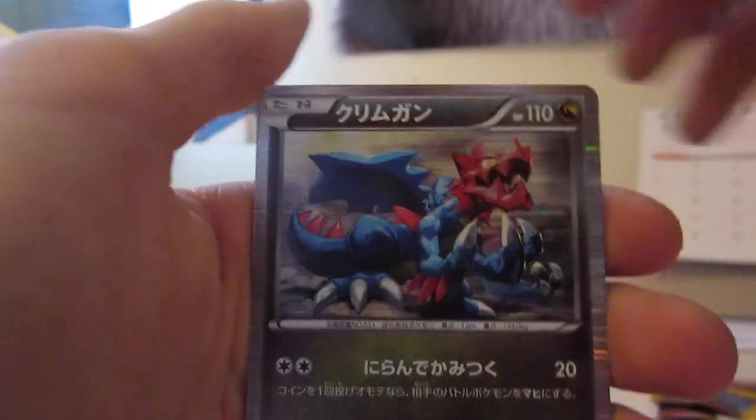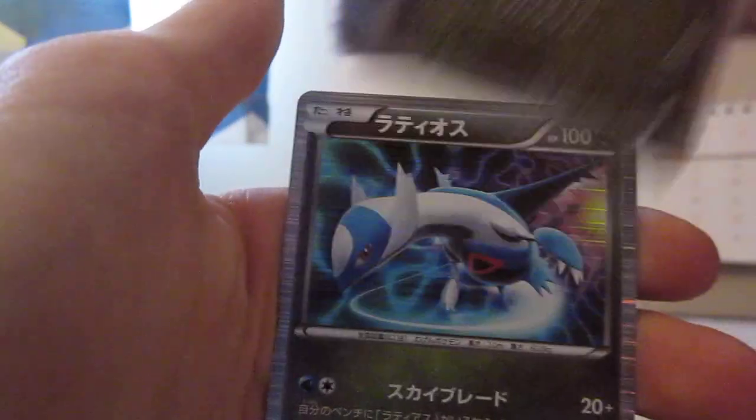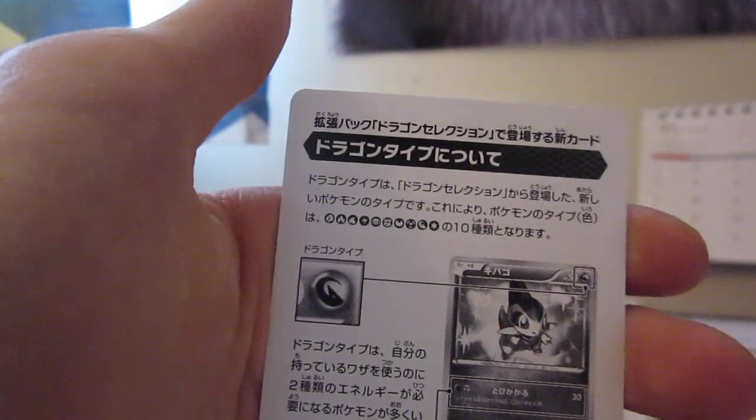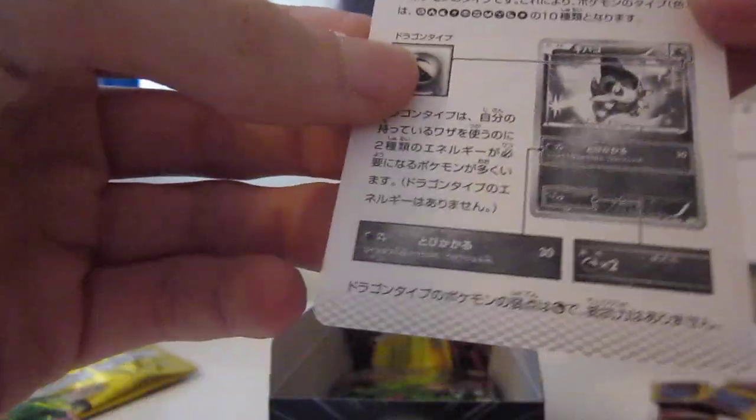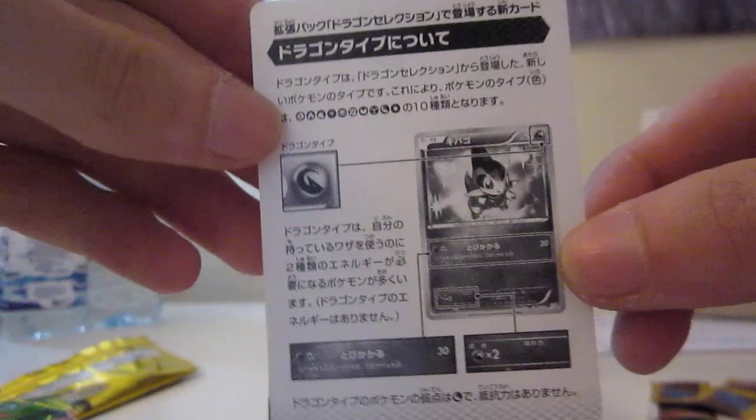Pokémon card — cool little Pokémon. Axew evolution, Latias, Latios — and another one of these informational cards. Gotta read Japanese, but if you can, you can pause it and read it.